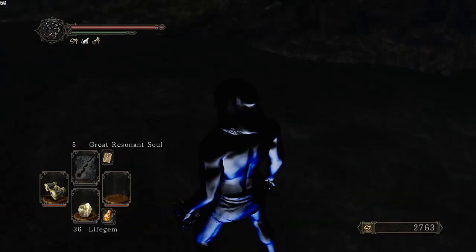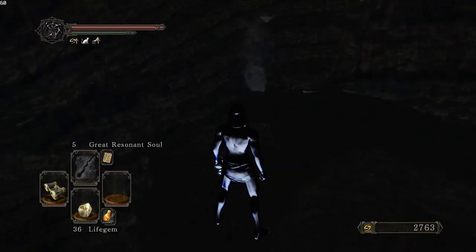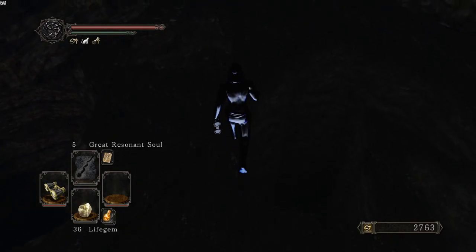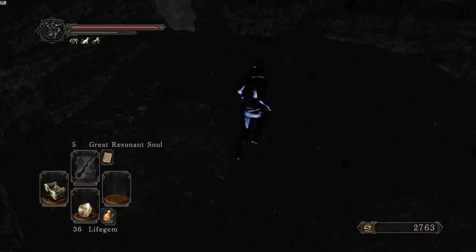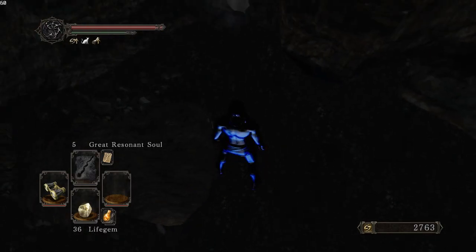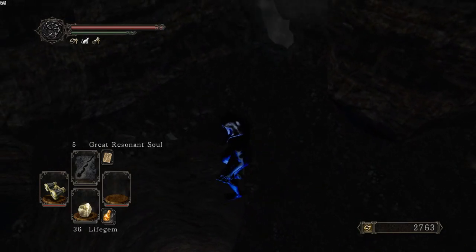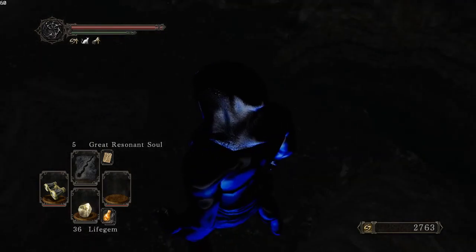I'm going to try and walk you through it. So the first thing I'm going to do is walk over to the other side of this big hole, close to the fog gate here, and then walk towards the fog gate on the right side of that other hole. You're going to get stopped by a wall, and when you can't move left or forwards, you're in the right spot.